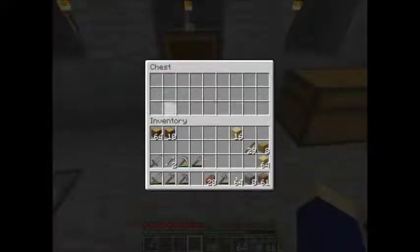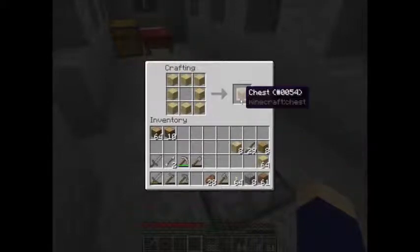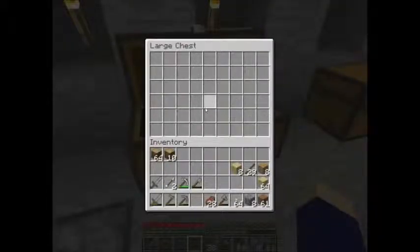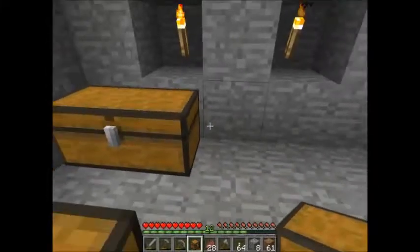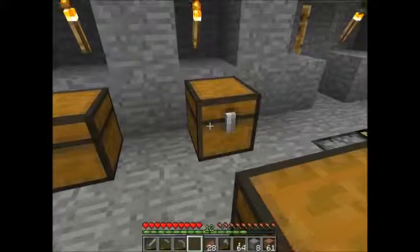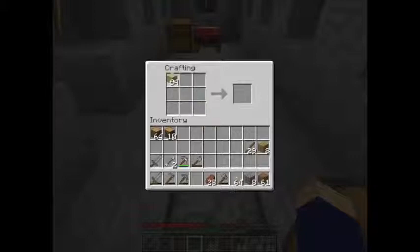A single chest has about half the storage area of a double chest. But if you make a second one and place it down next to the first, that makes it a double chest and increases the storage space to twice as much. One peculiar thing about double chests is that you can't put a normal chest directly next to it - you can hear me clicking and it won't let me place it there, but I can place it right here.